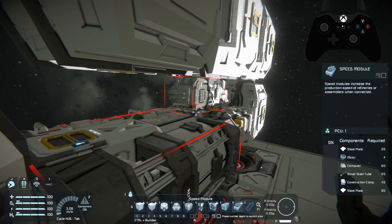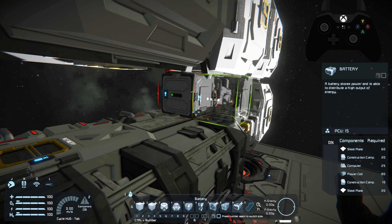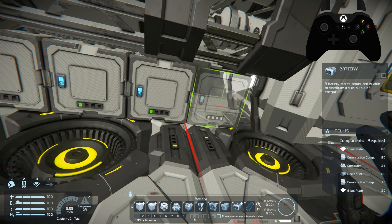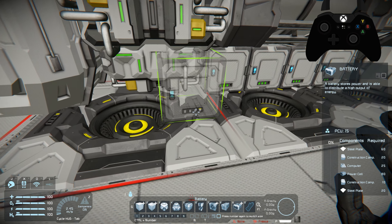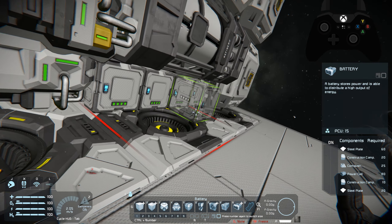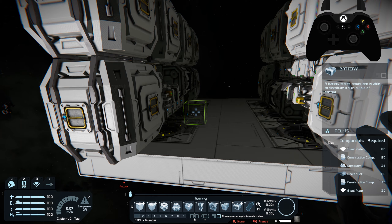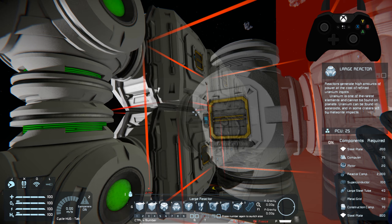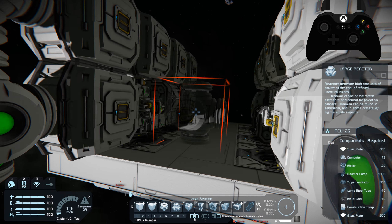We're going to toss some batteries in here just to get rid of all this red light. We're placing batteries all over the place as well just in case we get attacked, and this gives us a nice place to see how our batteries are on charging. Everything is charging up now. These jump drives will charge off the batteries. We're going to have to worry about some reactors as well, so let's add our reactors. We need some way to charge the batteries.